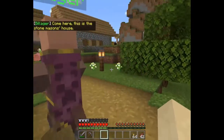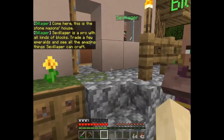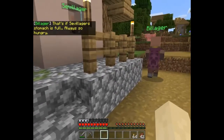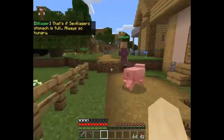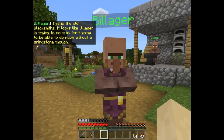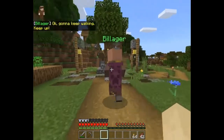I love your outfit! This is a stonemason's house. Civillager is a pro with all kinds of blocks - trade a few emeralds and see all the amazing things Civillager can craft. That's if the villager's stomach is full - always so hungry. This is the old blacksmith - it looks like Jillager is trying to move in but isn't going to be able to do much without a grindstone.